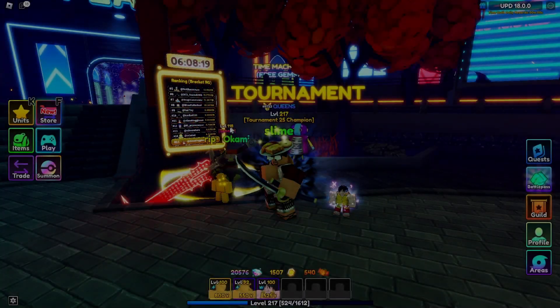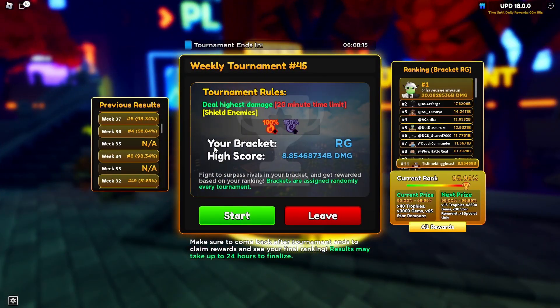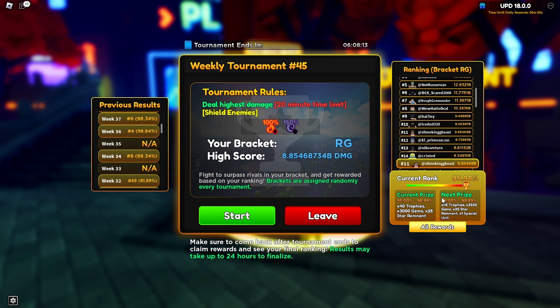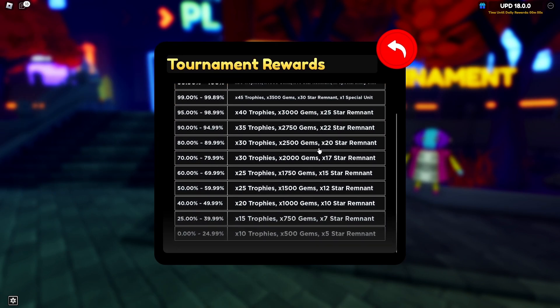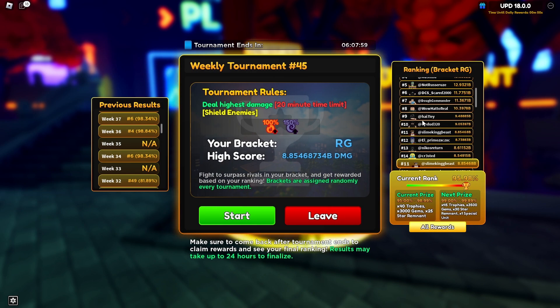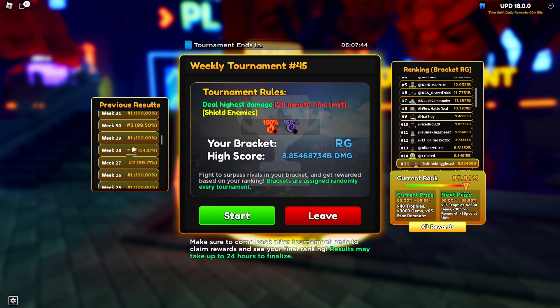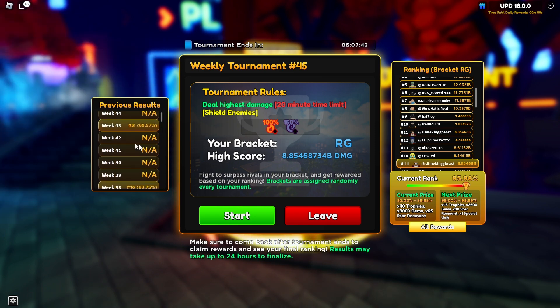The first method, and in my opinion the best method, is the weekly tournament. The weekly tournament gives a lot of star remnants and it's also a guaranteed star reward. Even if you place last, you will get five star remnants. It's not that hard to get a high percentage — I'm not even that good at the game and I'm 11th right now, getting 25. I usually do this every week and I think it's a great way to get star remnants.